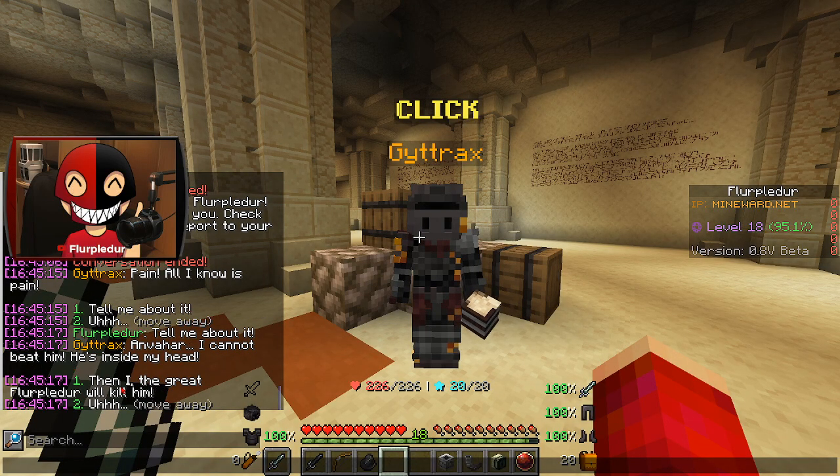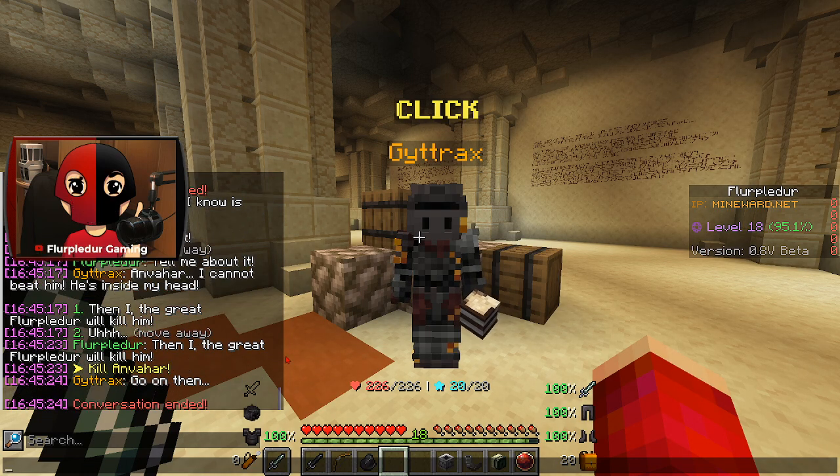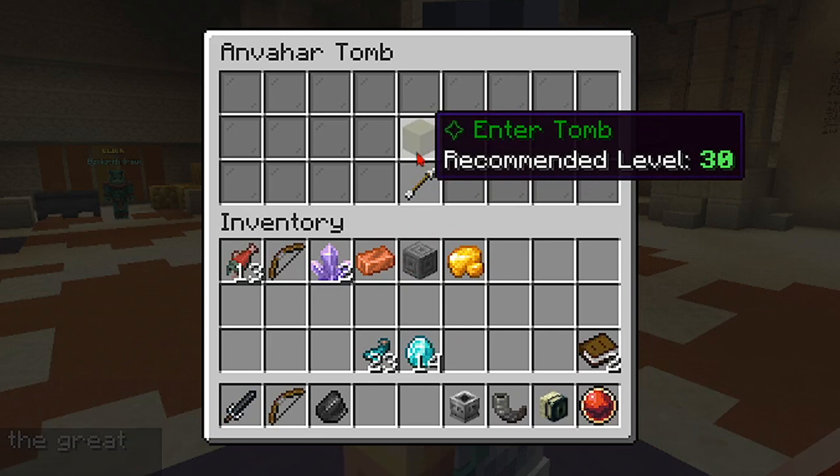I cannot beat him — he's inside my head. Then I, the great Floor Pulder, will kill him. So this is the tomb, recommended level 30.